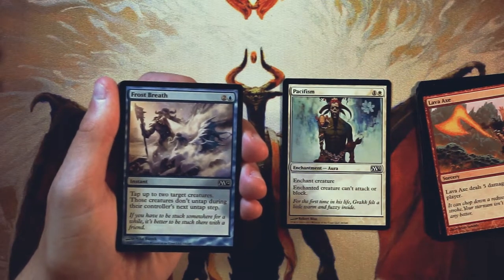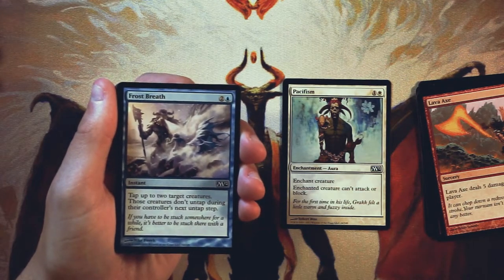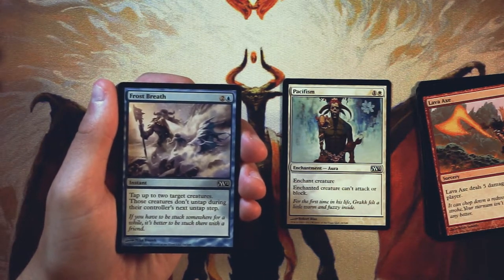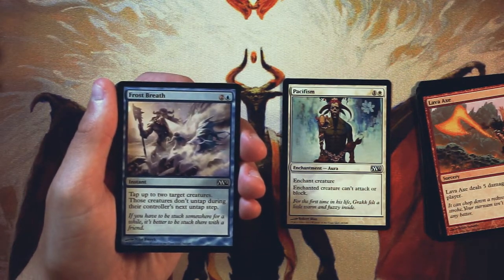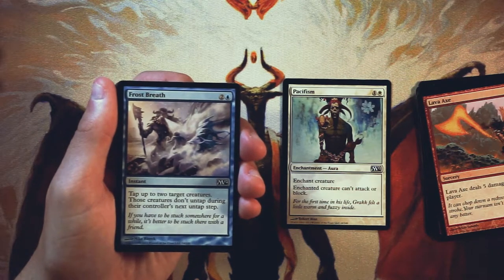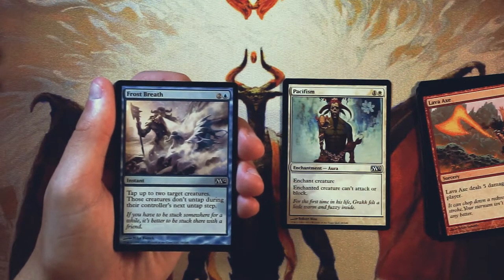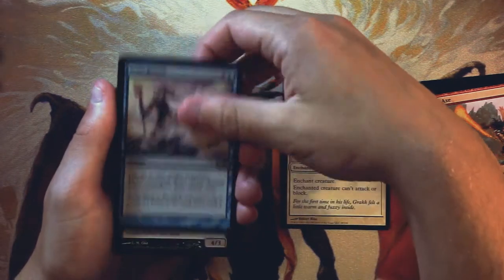Frost Breath is an instant for two and a blue. Tap up to two target creatures — those creatures don't untap during their controller's next untap step. This is a very good tempo play. It's not the most amazing card in the world, but in a blue deck this is exactly the kind of thing you want to be doing. Tap down the opponent's creatures, make it difficult for them to move forward with their game plan or deal damage to you. Not as good as Pacifism, because Pacifism is closer to hard removal, whereas this is just a solid tempo play. But it is still a powerful card if you're in blue.